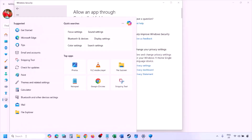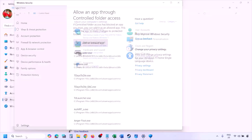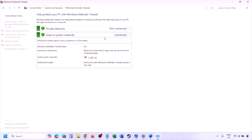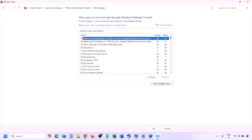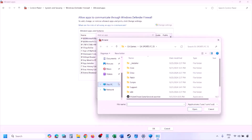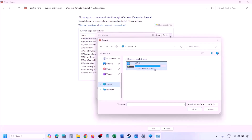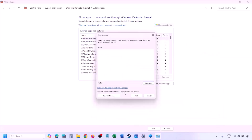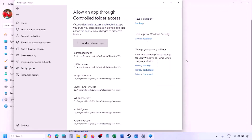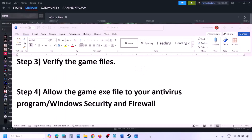You can do the same in Windows Firewall. Type 'Control Panel' in the Windows search box, go to System and Security, then Windows Defender Firewall, and click 'Allow an app or feature through Windows Defender Firewall.' Click 'Change settings,' then 'Allow another app,' click Browse, go to the game installation folder, select the game EXE file, click Open, then Add. Once added, click OK and launch the game.